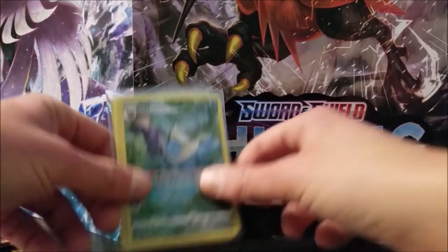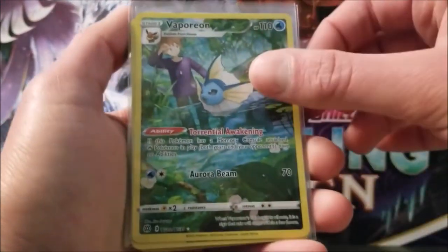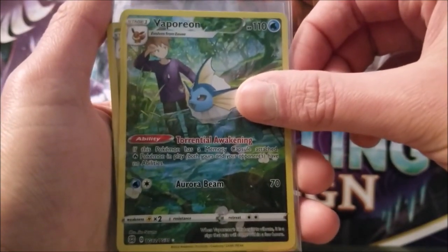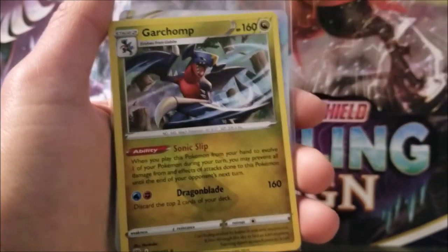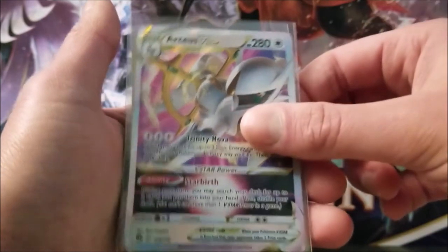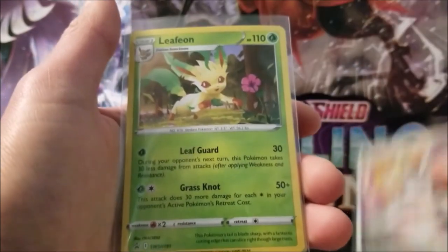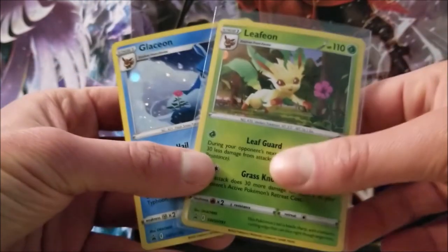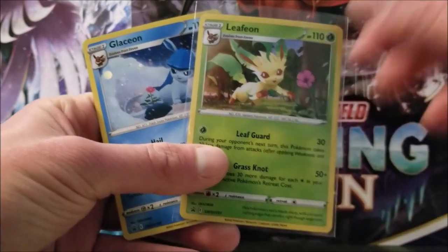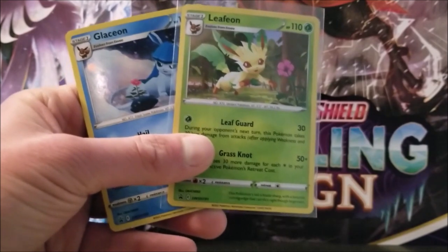Overall, this 3-pack blister — out of the 3-pack blisters, we ended up pulling some pretty good cards. We got a Vaporeon rare, Garchomp holo. The best pull of the opening was our CSMV Star. And the two promo cards from both blisters — Leafeon and Glaceon. Thank you guys for watching. Don't forget to subscribe to my channel and like this video. Bye-bye.